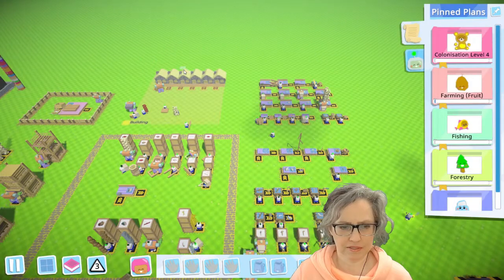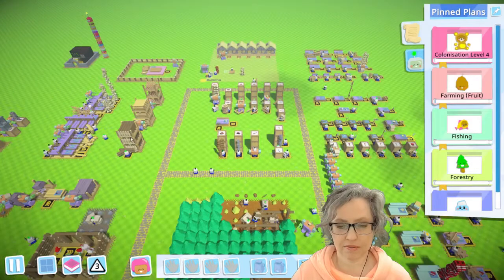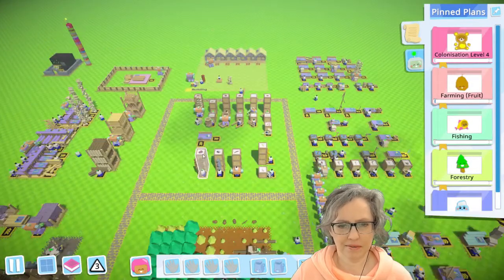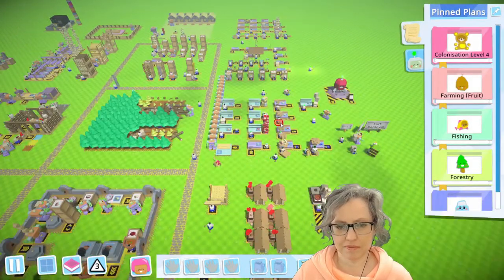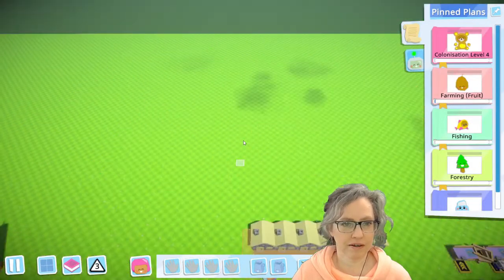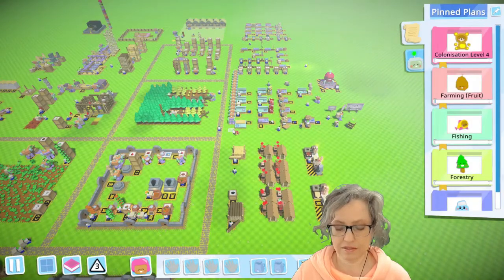I went ahead and made a few more stone houses because I had plenty of stone, but no trees. Compared to the stone the planks were nothing. Then I made the mistake of making another batch of robots when I was out of logs — the panels that go into robots require a ton of planks so forestry took a long time to recover. Now we have a whole bunch of robots. I also ran around the edges and uncovered more of the map because it looks bad in the recording to have the dark fog.